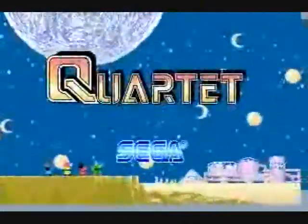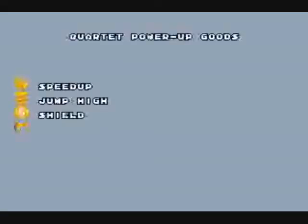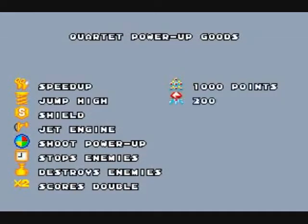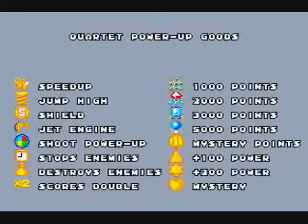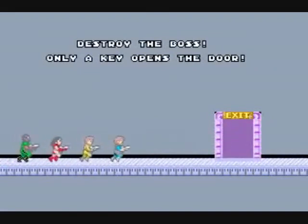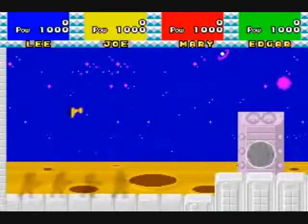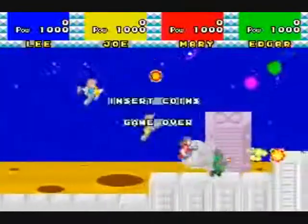I remember seeing this in arcades back in the day. This is the first of my re-uploads. I'm going to re-upload some older videos that had really crappy sound quality on the narration, so I'm going to re-do a bunch of those. Only a key opens the door. There will be a boss that has the key to the exit, and you must destroy the boss and then collect the key. And the key may not be close to the exit door.